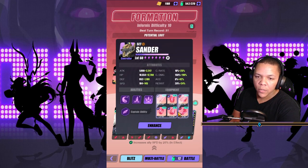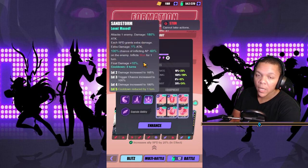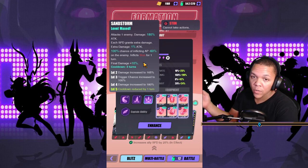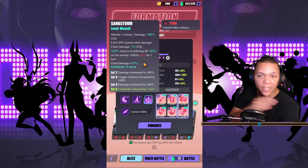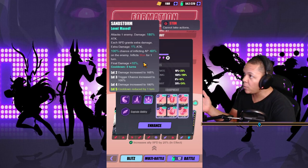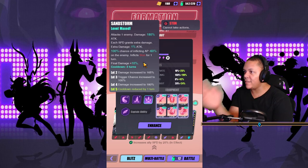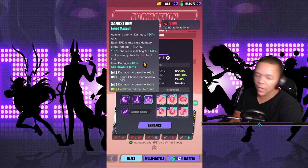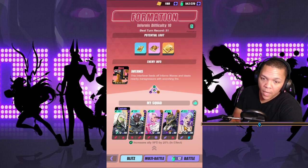Then we have Sander — the speed damage person with AP pushback, which really helps here. You can keep pushing back Infernus's AP so he never really gets to go. Sander will just go faster than him and push Infernus's bouncing head all the way back, then Sander goes again and keeps pushing it back. So in all honesty, Infernus will never really get a turn.